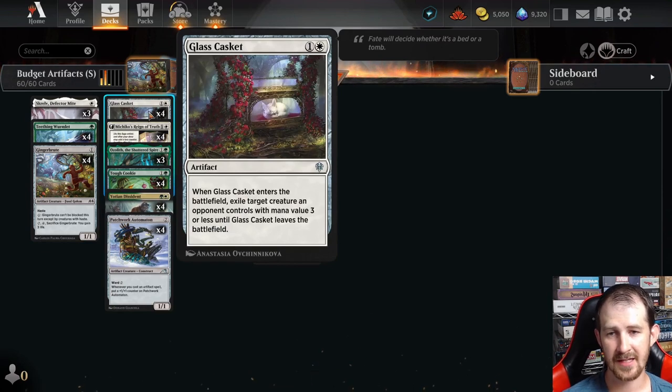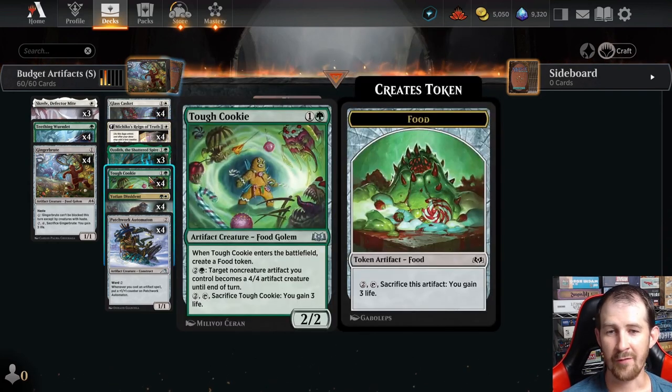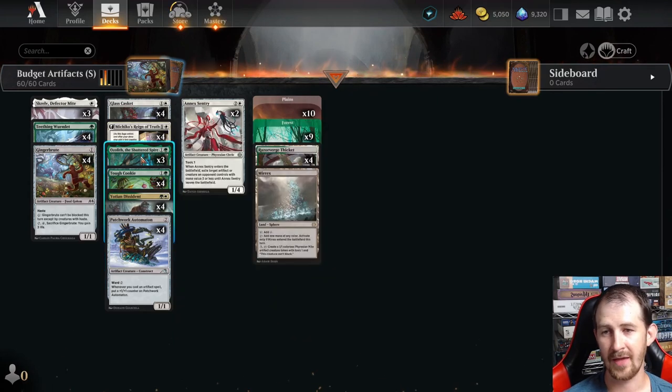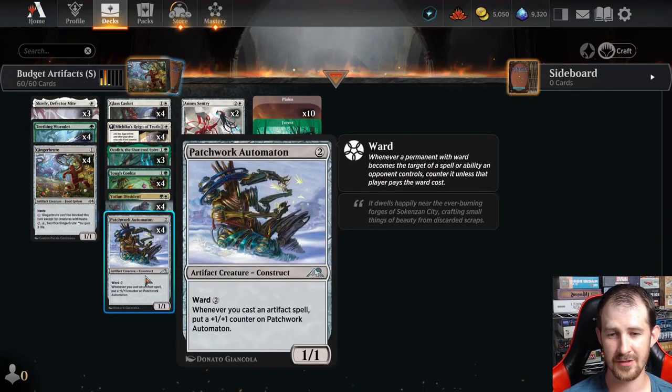We have four copies of Glass Casket — artifact removal that exiles a creature with mana value three or less. Four copies of Michiko's Reign of Truth: when it triggers, target creature gets plus one plus one until end of turn for each artifact or enchantment we control, then it flips into a creature with the same bonus. Four copies of Tough Cookie — one and a green for a 2-2 artifact creature that creates a food token on ETB, giving us two artifact ETB triggers, which goes great with Yoshin Dissident. Yoshin is a 1-1 for green and white — whenever an artifact ETBs we put a plus one plus one counter on a target creature. Four copies of Patchwork Automaton — two mana 1-1 with Ward 2; whenever we cast an artifact spell, put a counter on it.